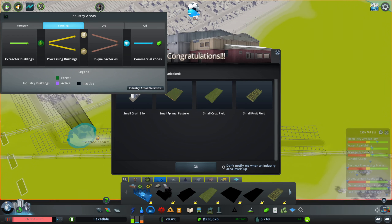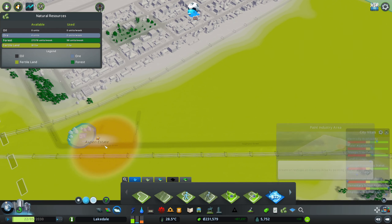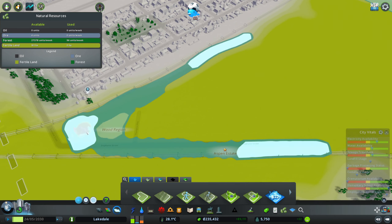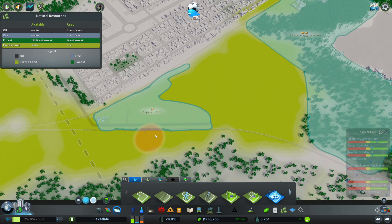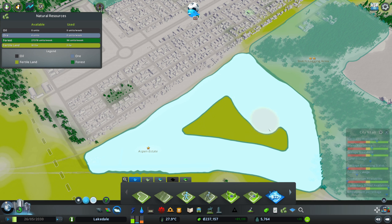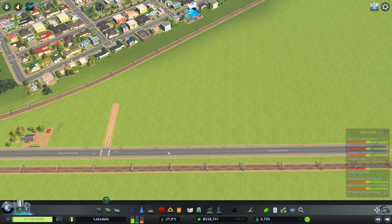We've now unlocked the grain silo, small grain silo, animal pasture, crop field, and fruit field. We created an industry area and we're gonna make that one bigger, up to the railroad. Let's connect it up to the forestry. Let's call it Dutch - it means proud of the farmers. Without the farmers we don't have any food, so we definitely need to be proud of the farmers.